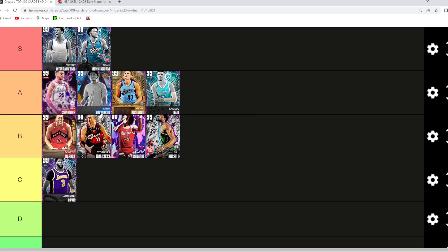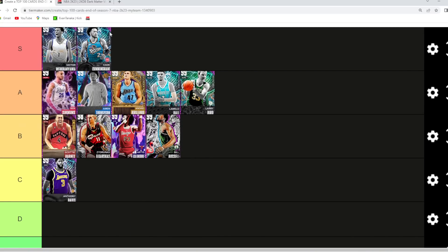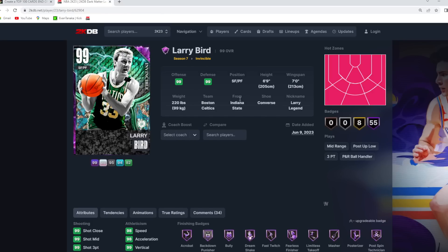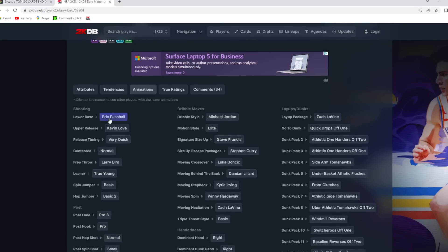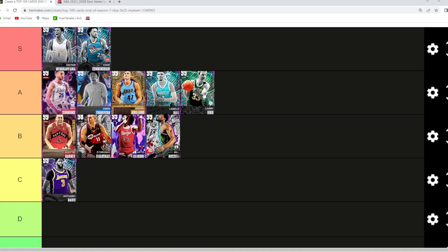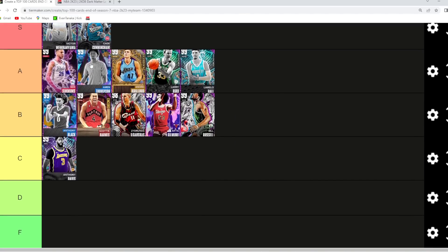Larry Bird — you've got to go A tier. He's still a top five small forward in the game with a really good jump shot. He's 6'9" at small forward with a 7-foot wingspan. He's got that updated release — the Eric Pascal Siakam and Kevin Love upper on very quick timing, some of the best dribble sigs and dunk packages, the tray fade, and maxed out defensive tendencies. Larry Bird is an absolute beast and for sure an A tier card.